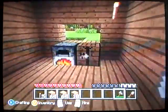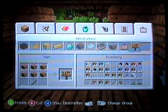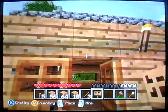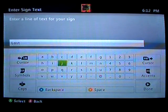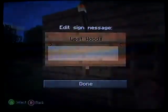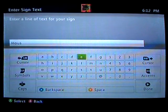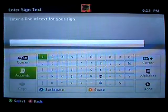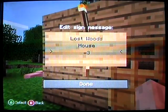Oh, I had to make a sign. Do I have enough for a sign? No, I need a stick. I'll just leave it right here. I'll call it 'Last Woods House' — and with a little cat face. In my world, you're always going to see this little cat face, because cats are also...